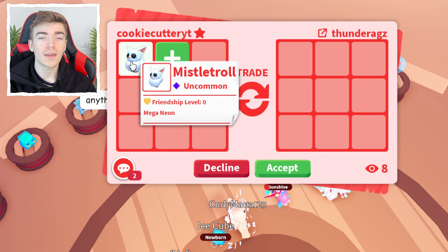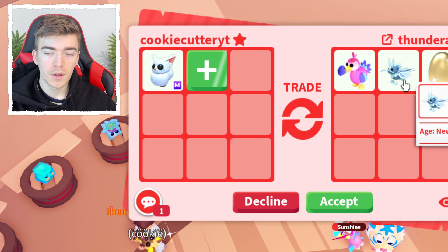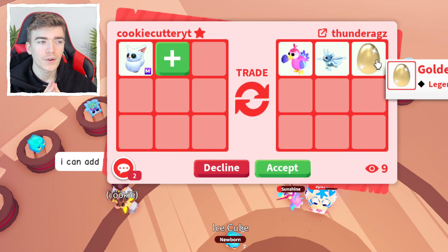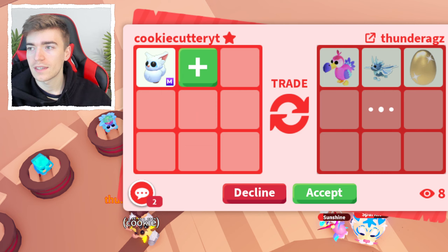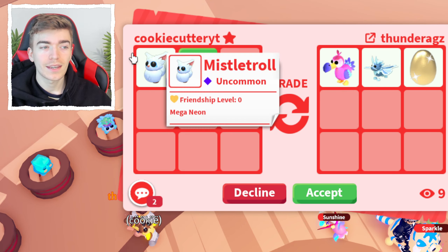Our first offer is actually very exciting. We're literally trading an Uncommon as a Mega Neon, and this person's offering me a Dodo, an Ice Moth Dragon, and a Golden Egg as the literal first offer. That is very, very interesting — literally three Legendary Pets for something that is an Uncommon in Mega Neon.